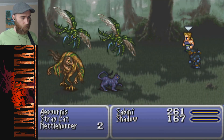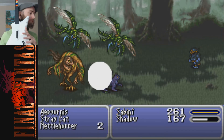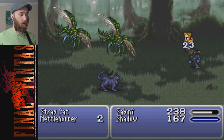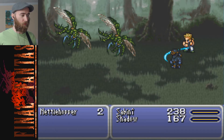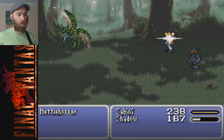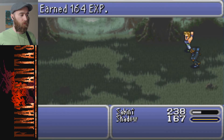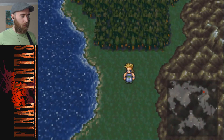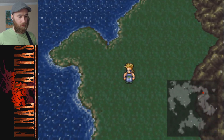In case you didn't catch the last episode - first off, I'm using a Guitar Hero controller. That's what the GHC means in my title. This Guitar Hero controller is a little finicky with the control pad, but there's a workaround in Final Fantasy 6. Instead of doing a quarter turn from down to left, if you just go down, down, left, it works just the same, if not better.